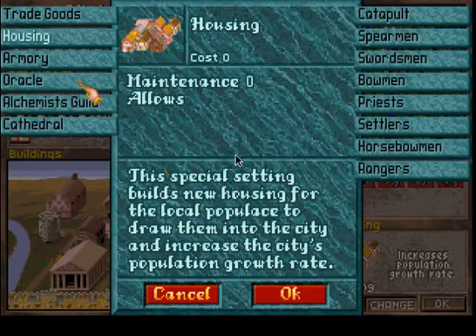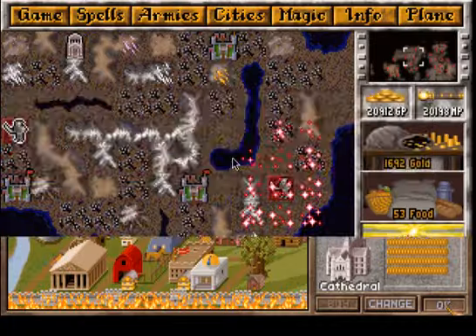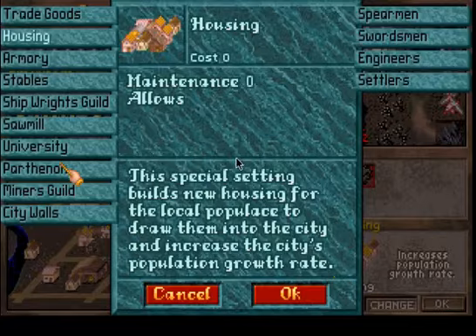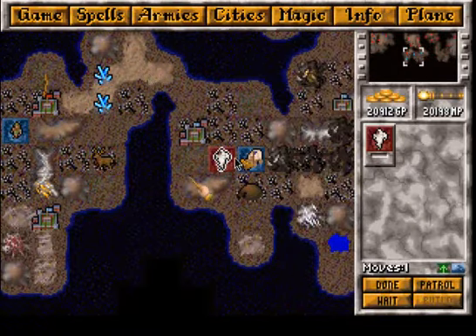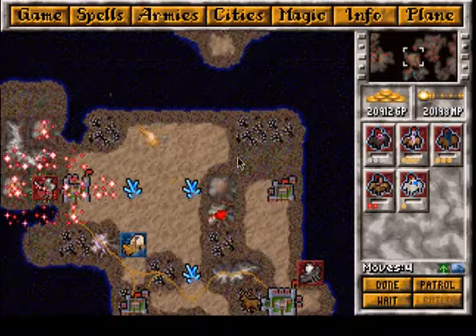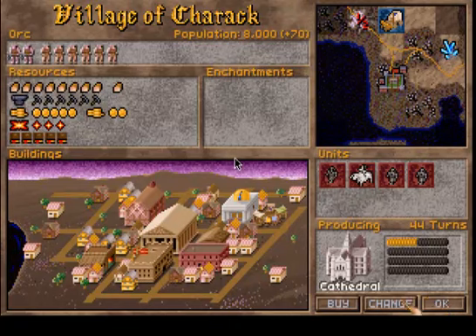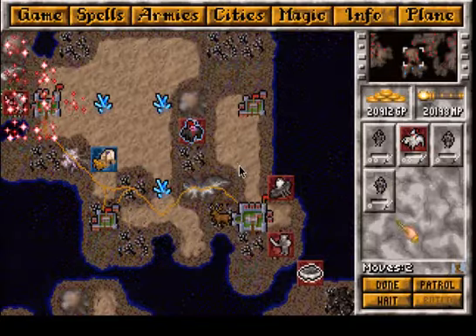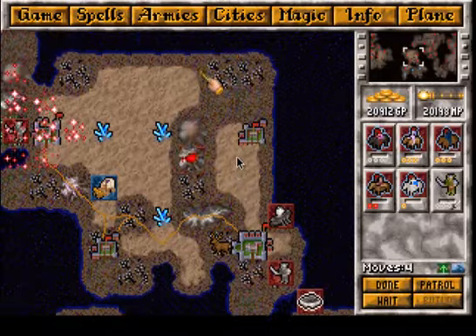So what do we want? A cathedral here? Let's buy it. And build me a Parthenon, please. And you can move on. Let's move one War Troll to the Chaos Node as a guardian.